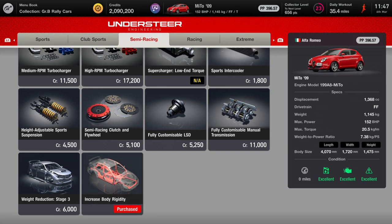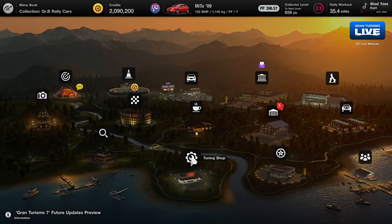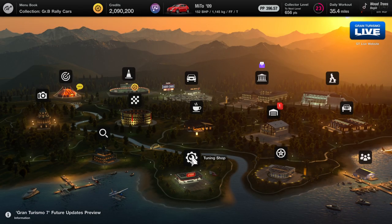So all you have to do is buy increased body rigidity one time for each of 10 different cars. I went for the lowest PP cars, just because it's going to be simply the cheapest. And that is pretty much it for this trophy.